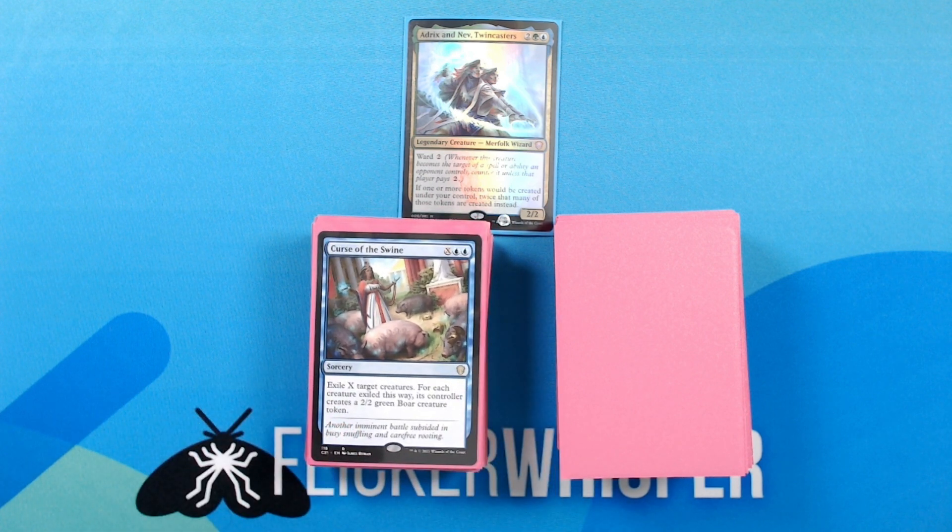Curse of the Swine — X, blue blue for a sorcery: exile X target creatures. For each creature exiled this way, its controller creates a 2/2 green boar creature token.